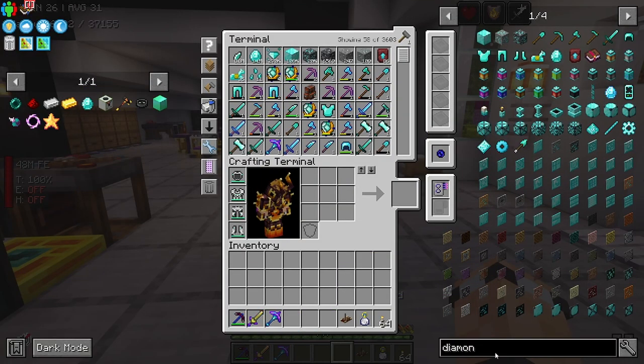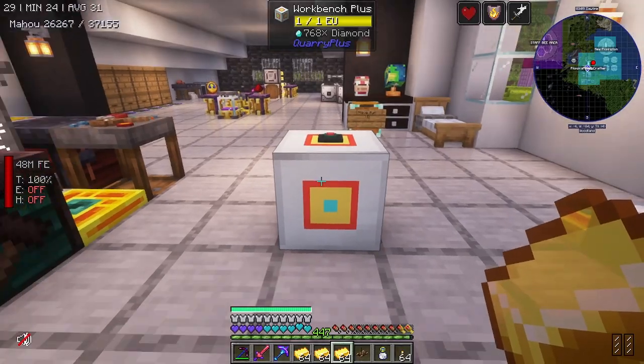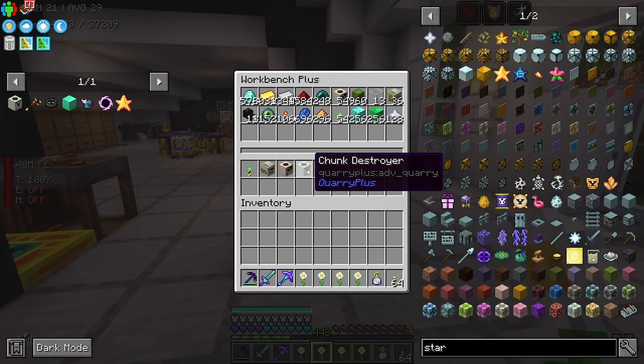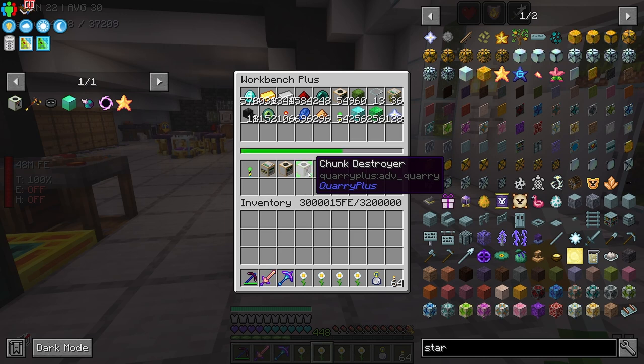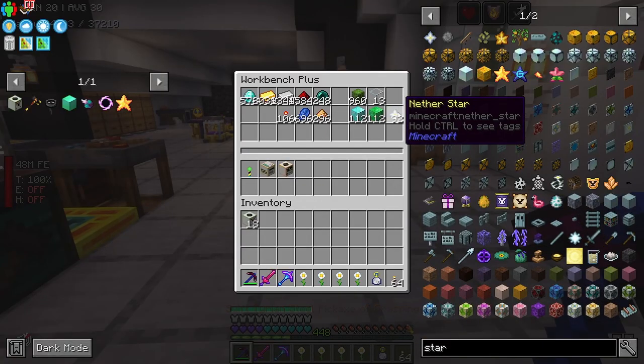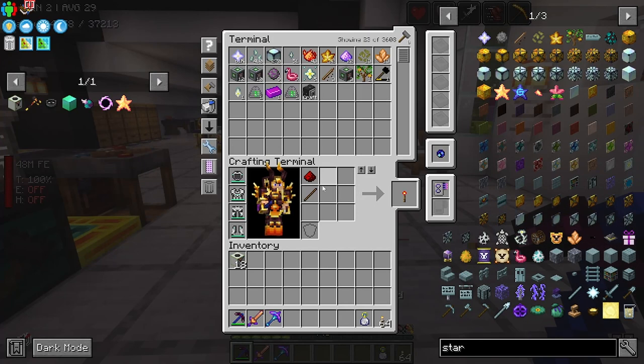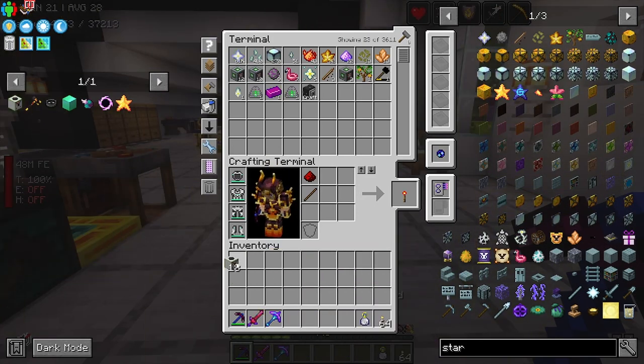I'm getting started on all of the chunk destroyers, so I need a bunch of gold. I have no idea how many I'm going to need, so I'm just going to spam a bunch of gold and lob it in like this. I don't know if I've done the calculations correctly, but fingers crossed I can make myself 18 chunk destroyers. You can double-click and then it just crafts all of them. That is all of the chunk destroyers already finished. Lovely.